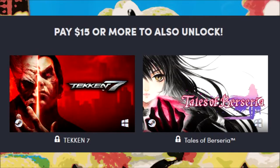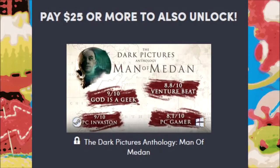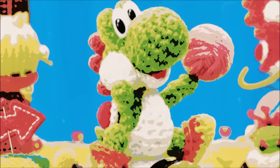In the $15 or more tier, we've got Tekken 7 and Tales of Berseria. And in the $25 tier, we've got The Dark Pictures Anthology: Man of Medan. I ain't gonna buy it anyways for $25. Let's take a look at these games individually and see how they stack up.